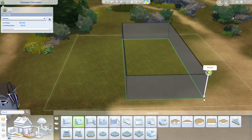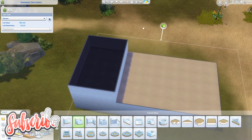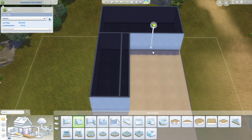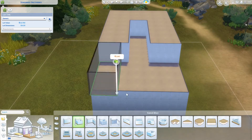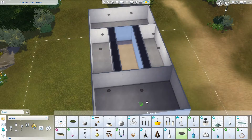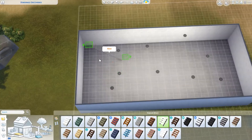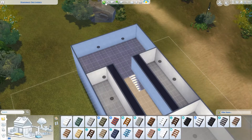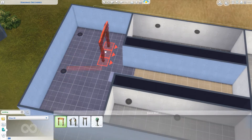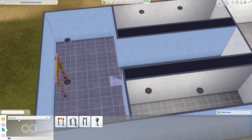Hey everyone, welcome back to Life and Pixels! Thanks so much for joining me today. I'm going to be doing a speed build on my Spark Challenges entry for the destination wedding theme. I didn't even think I was going to do this one when I first saw it — I've never been a huge fan of weddings in real life. I don't really like going to them; I think people spend way too much money on weddings.